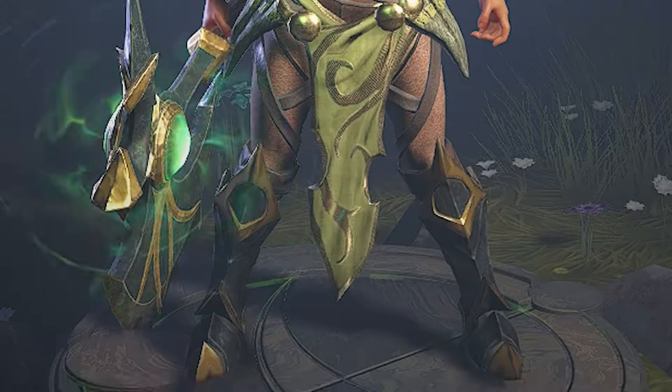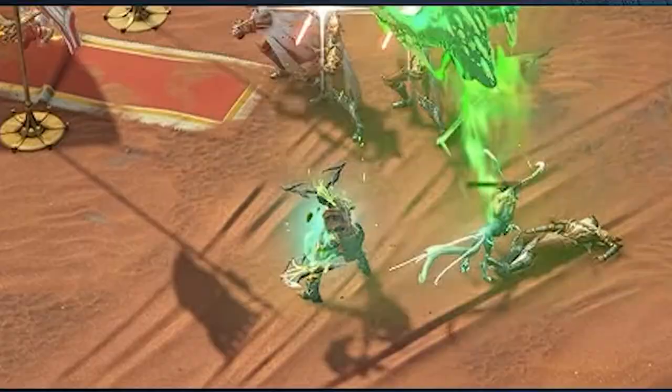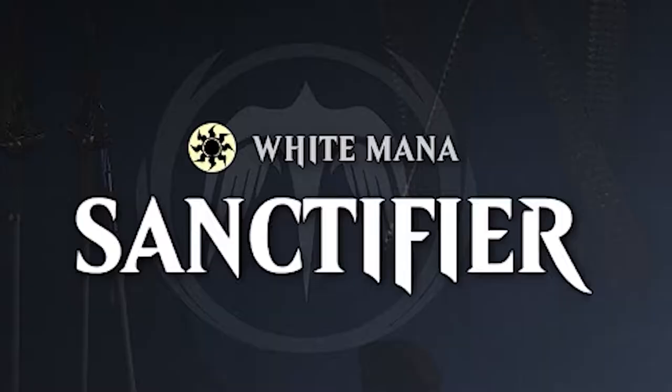The next class is the green mana, called the Beastcaller. She is also a melee class, but uses an axe instead of her fist to fight. Her abilities consist of Wild Slash, which cleaves nearby foes with your Aether Axe, Rendering Throw, which hurls an axe to damage and mark foes in front of you, and Wild Roar, which heals yourself and your companions instantly.